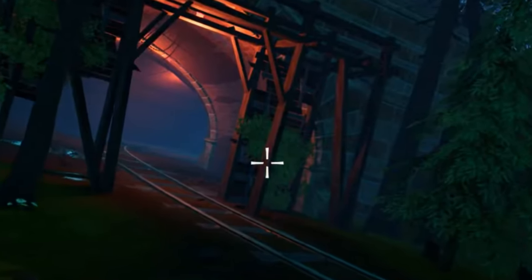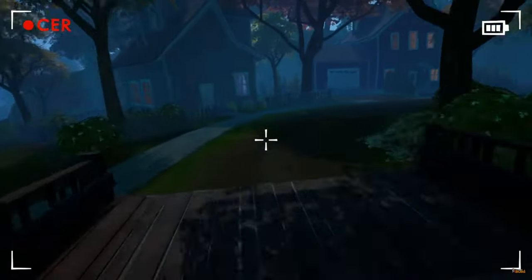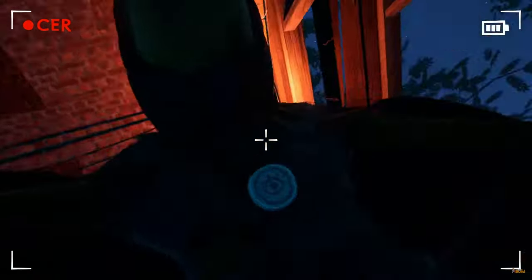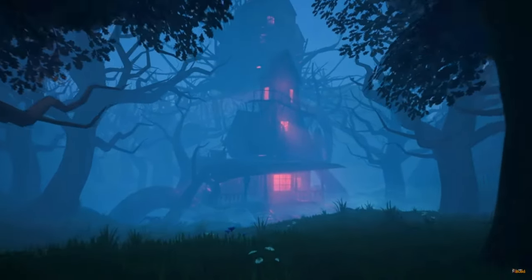The most interesting thing about this teaser is the new locations. The drone flies through this bridge, which is not currently accessible in the main game, and then through this tunnel, which we can only assume will lead to other areas like that spooky looking house that we got in a previous Hello Neighbor 2 Halloween teaser.